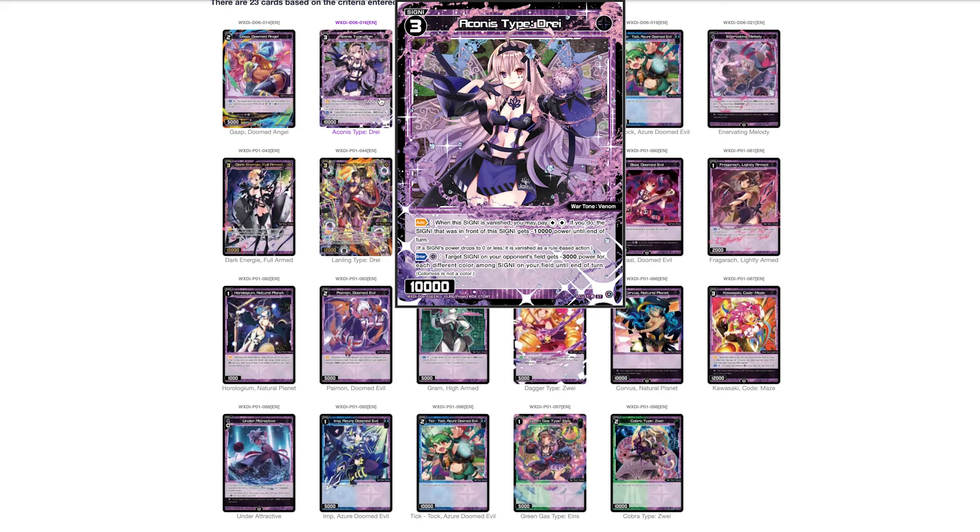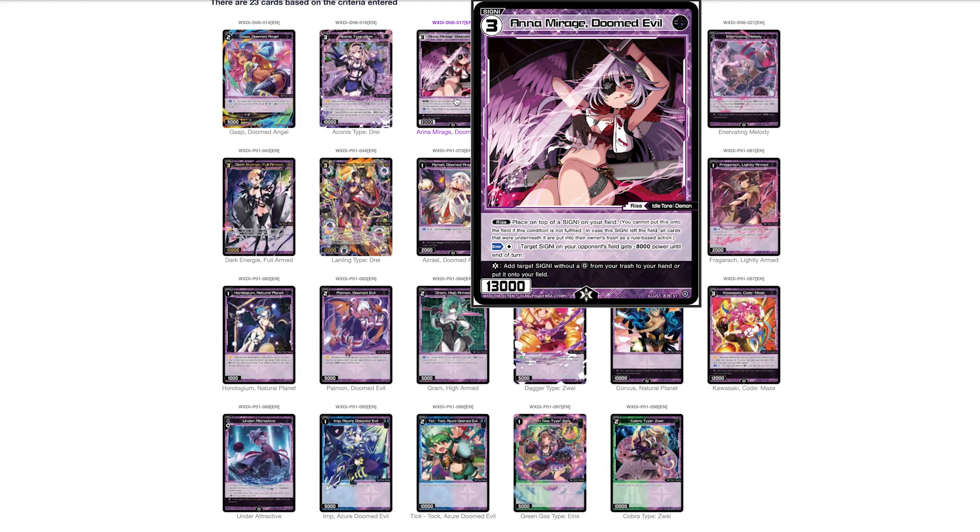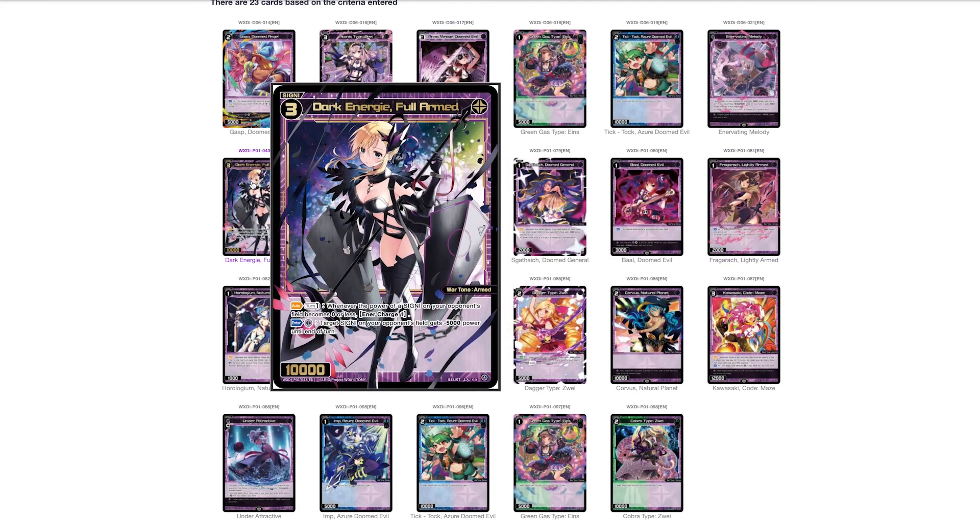Anna Doomed Evil has the Rise ability — notably you can rise it on any signi, not just black. It's 13,000 power with a good Lifeburst: add a target guard from your trash to your hand or put it on your field. Its enter ability costs colorless and gives target signi on your opponent's field negative 8000 power till end of turn. It stays playable as a two-of in the future, and right now it's playable as a four-of in black decks for removal. Highly playable.